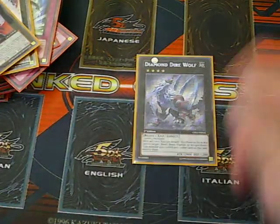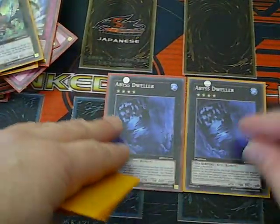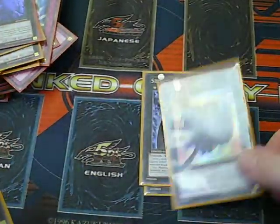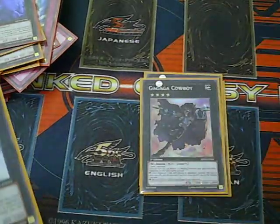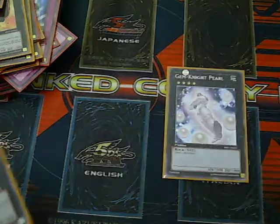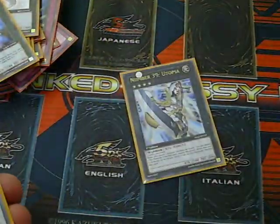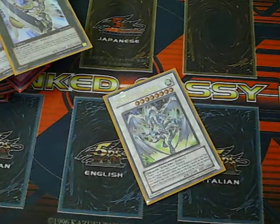Diamond Direwolf — basically a Scrap Dragon, pretty cool, haven't used him as yet. Double Abyss Dweller. Shockmaster, Roach, Cowboy. But again as I said I only really use Tiger King. Maestro, Pearl, Photon Papilloperative, Utopia, and a Stardust Dragon.